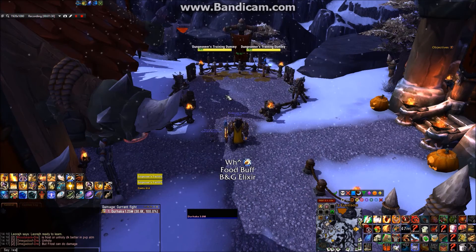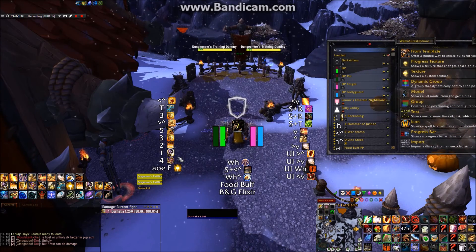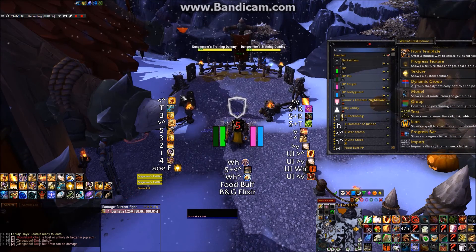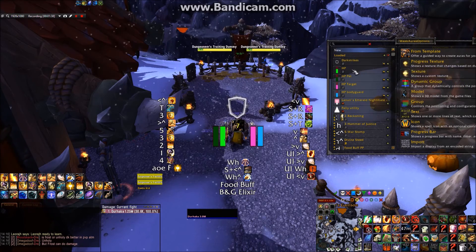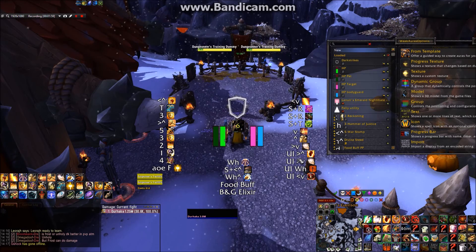Now let's look into my settings. I'm using the WeakAuras dynamic group setup to prioritize my spells. To the left is my DPS priority and cooldowns, to the right is my defensive priority and cooldowns, and the bottom is for general utilities.